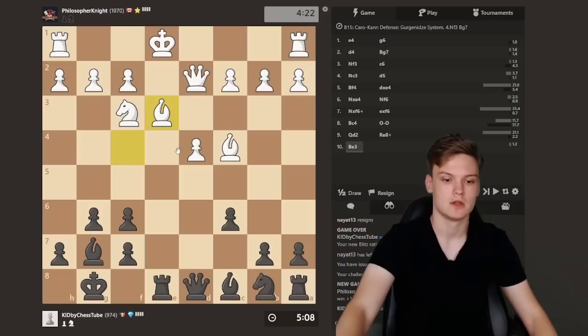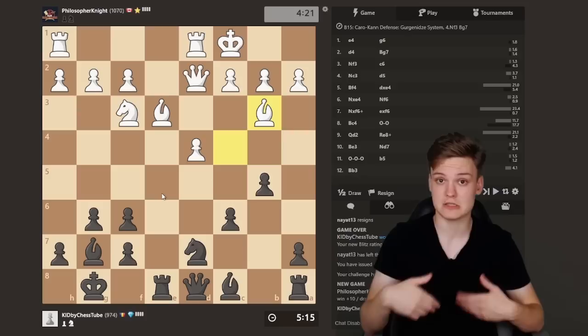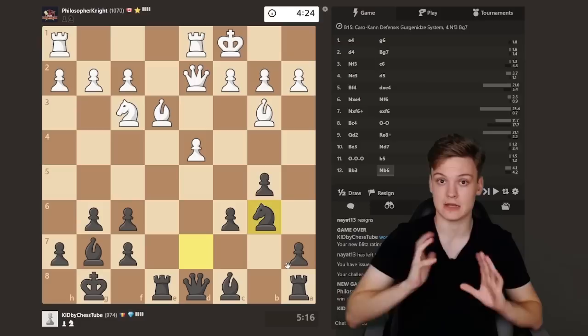On Qe2, I think definitely throwing in this check is the way to go, forcing Be3, and then just going Nd7. He might be castling long — we're happy to see it because we're ready to attack. Remember this golden rule: when there are opposite castlings, you should definitely be seeing this kind of game as a race.